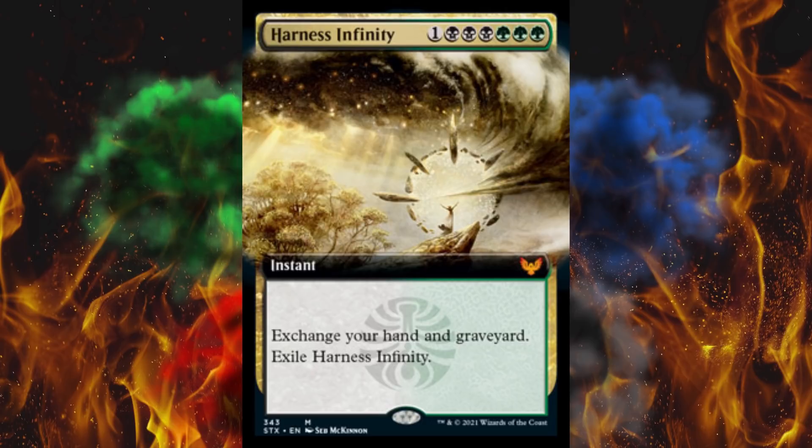Next up, Harness Infinity — triple green, triple black, plus one. Instant mythic. Exchange your hand and graveyard, then exile Harness Infinity. That's like the 10th spell to say exile, because they know there's so much spell recursion and cloning — why not just get rid of the graveyard spell recursion? Nobody liked flashback, it was freaking annoying. Anyway, this is wild for 7 — just nuts. It'd be so late game and it just screams that it would do something horribly broken outside of standard, probably something with dredge. In standard, it might kind of benefit you eventually but that's not good enough to make the cut.